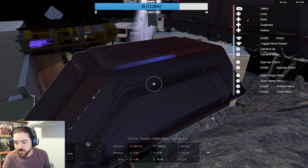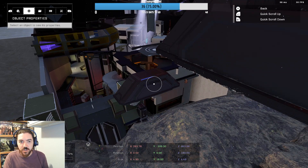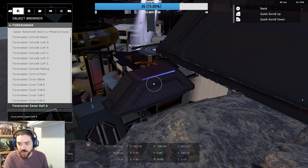Hey, I'm just making a really quick short video here. Forerunner Cover Half A has no collision — it's a great substitute for water. So what you do is you find this in the menu. Of course, it's in the Forerunner section. It's right here: Forerunner Cover Half A.